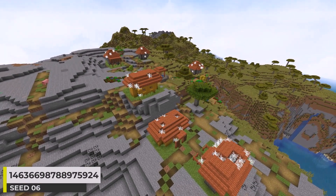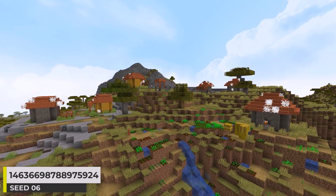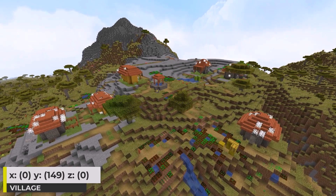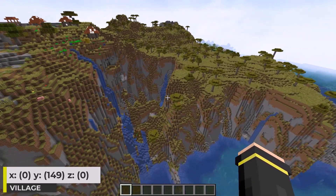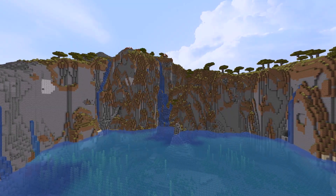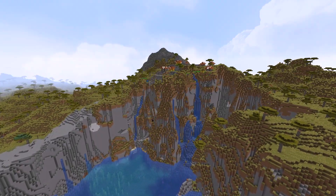In this next seed we have an abandoned savannah village. It actually generates really high up as it's partly in a stony peaks biome. Overall it's really not the biggest of villages, but I really wanted to show this seed because of the cliffs. This just looks incredible, especially this area here. Just a cool seed.